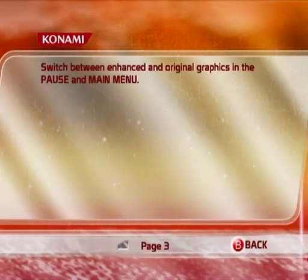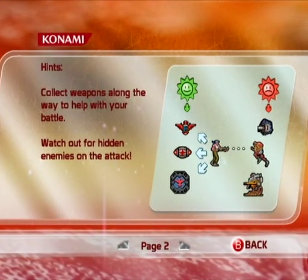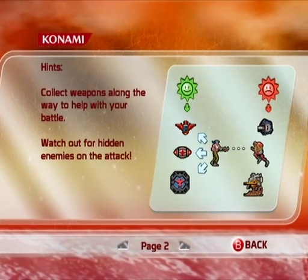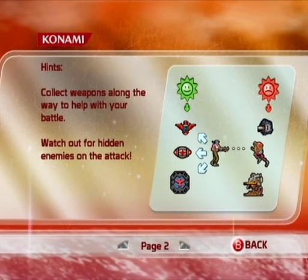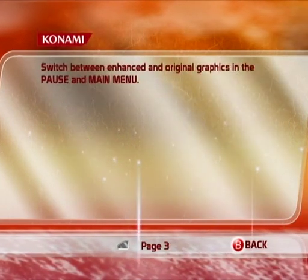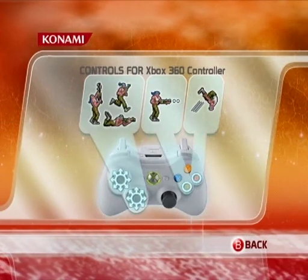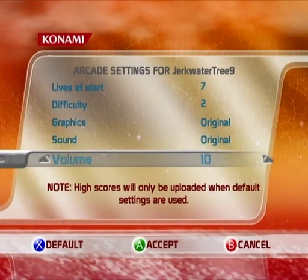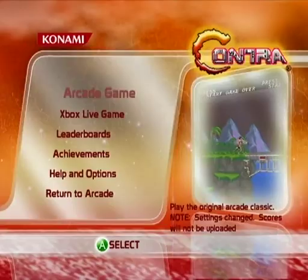Half-play Contra already established: collect weapons along the way to help in battle. The green sun means you want to collect those; the red sun means you want to avoid those. This picture makes things even more confusing than the game does. Tutorials should make things easier to understand, not less. Going original — we're done, let's go to the game.